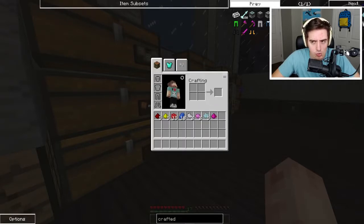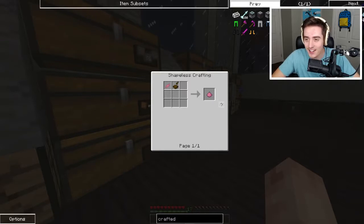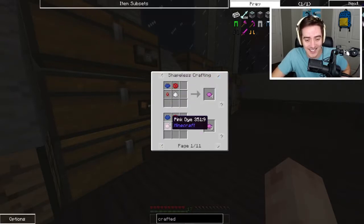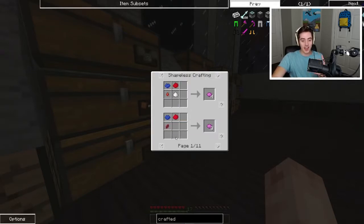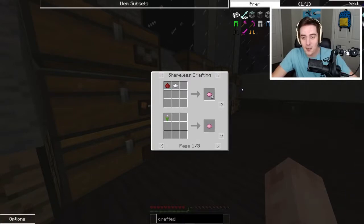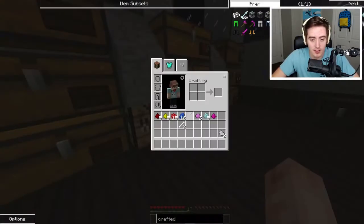So you do pink by going... Do we need some bones for the white? So then we go red and white — now we have pink. And then blue, red, and pink like this. Now we have magenta. We have five — perfect, that's all we need. Because now if we go like this — yes! We have exactly 16. Perfect.